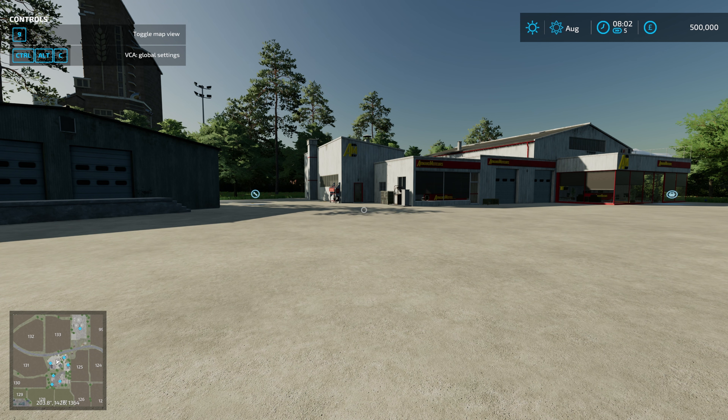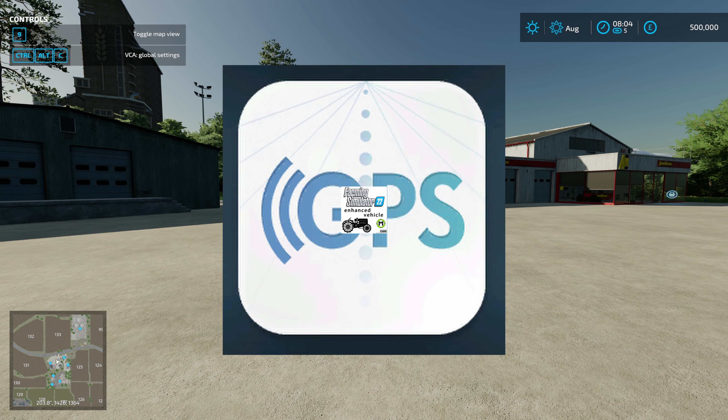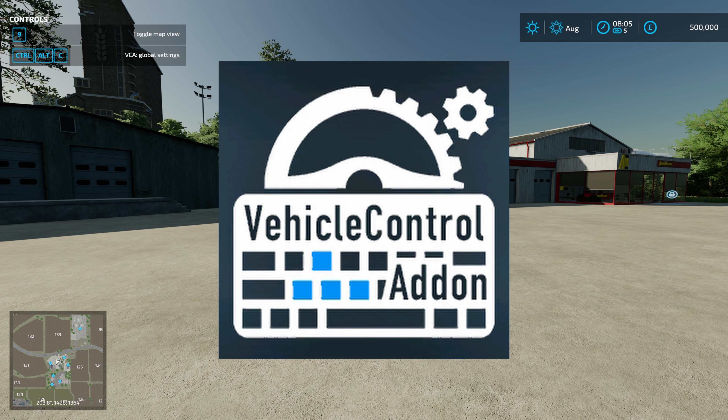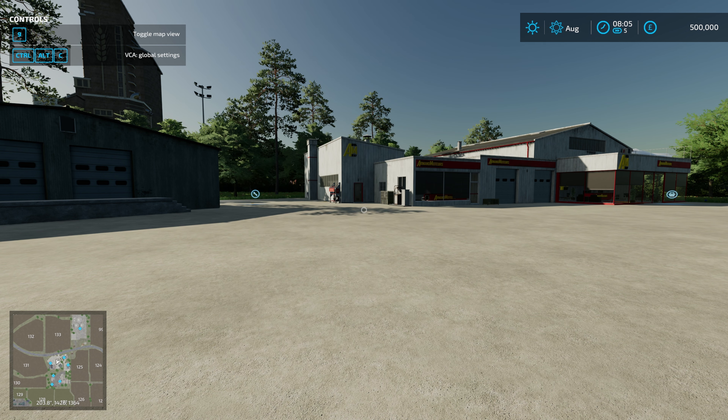Welcome back to Farming Simulator. Today I thought it would be interesting to have a look at the different GPS options available in Farming Simulator 22. These are all PC-only mods because they are script mods, and script mods are not allowed on console in FS22, FS19, or before. The three I'm going to look at are Guidance Steering, Enhanced Vehicle, and Vehicle Control Add-on.